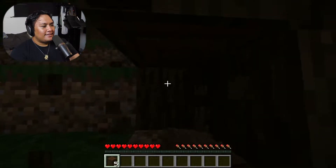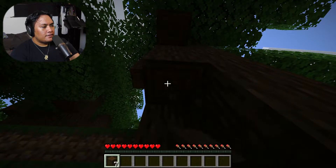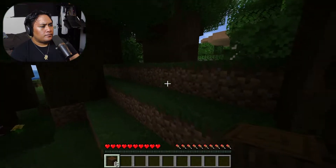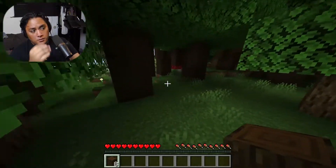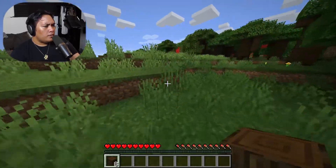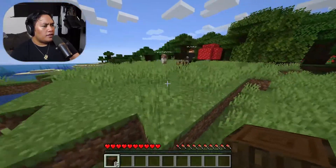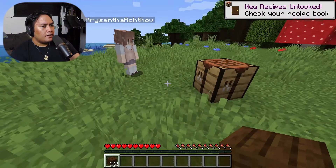I just put a crafting table back where we started. What we might want to do is just have a temporary house for now, and then if we find somewhere else we could explore a bit and see what places there are and see if there's somewhere else we want to build a house. We could build like a wooden cabin or something.